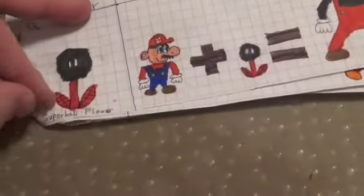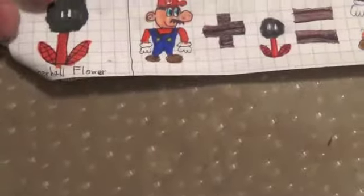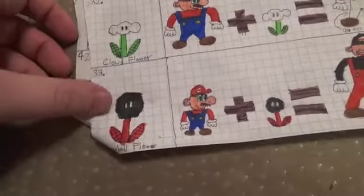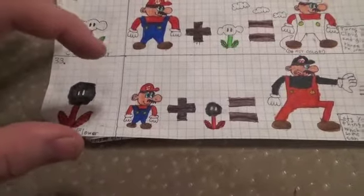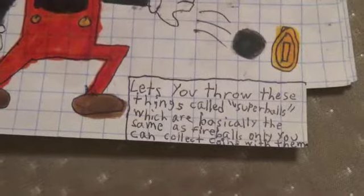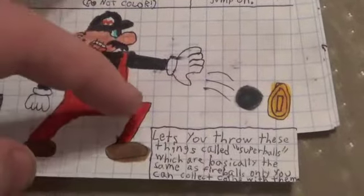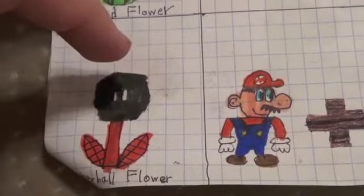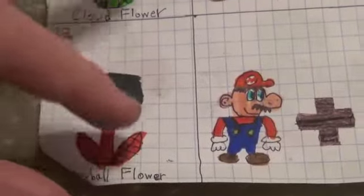Super Ball Flower. A lot of you probably haven't heard of this one — I had a couple guys at school who were like, what in the world is that? It was basically the Fire Flower for Super Mario Land on the Game Boy, but it's not quite the same. It lets you throw Super Balls, which are basically the same as Fire Balls, only you can collect coins with them — you couldn't do that with Fire Balls. The Game Boy was black and white, so this is probably what it would look like if it were in color. It's kind of weird that it has a red stem instead of a green stem.